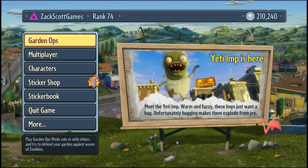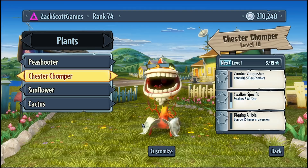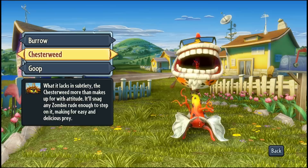You basically go to the website, pick your platform — PC, Xbox, or PlayStation — and then redeem them. I'm going to look at Chester Chomper right now. It's only a matter of time before there's a sponsored variant of all of these guys. We got abilities: Spikeweed, Goop, and Burrow. But now we're also going to be using the Chesterweed and the Cheesy Goop.